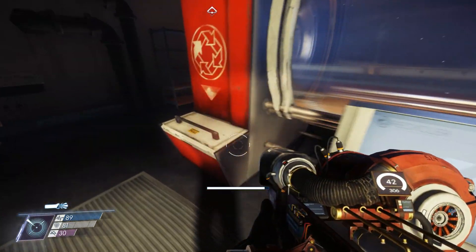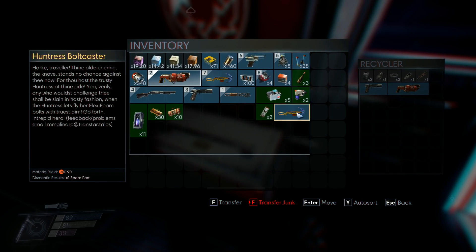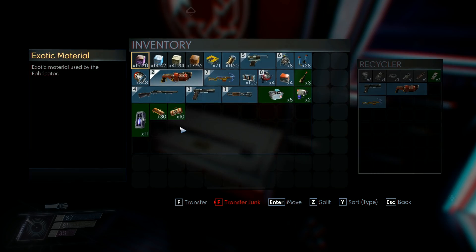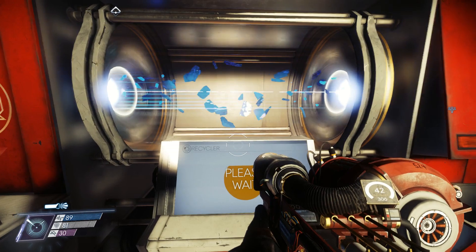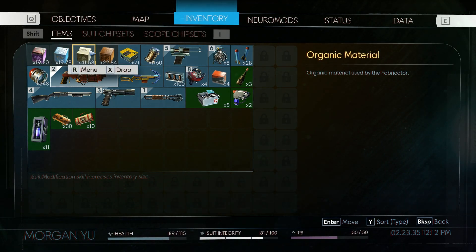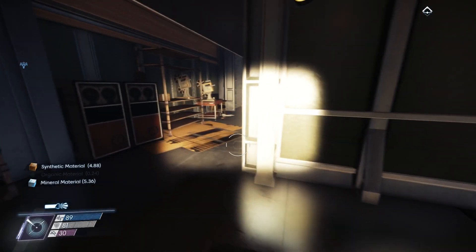Let's visit the recycler before we move on. Spare pistol, spare glue cannon, and the spare bolt caster - plus the beer. So much metal! What are we up to now? 19 units of exotic, 19 units of mineral, 41 units of organic, and 22 synthetic - that's cozy!